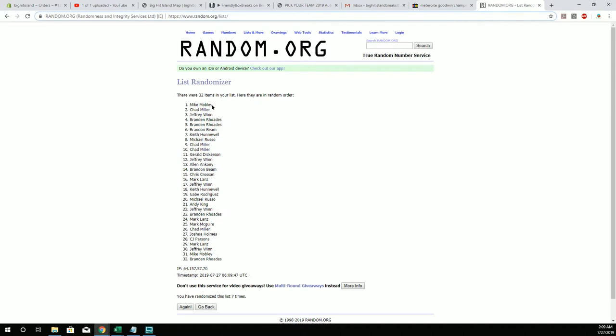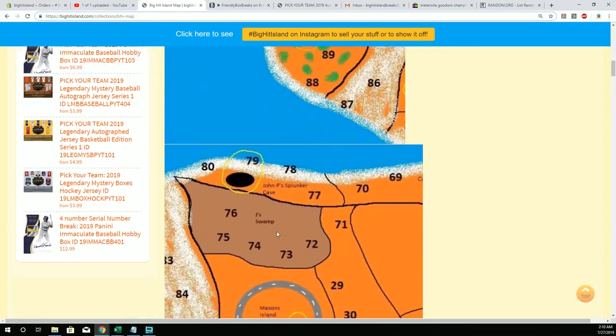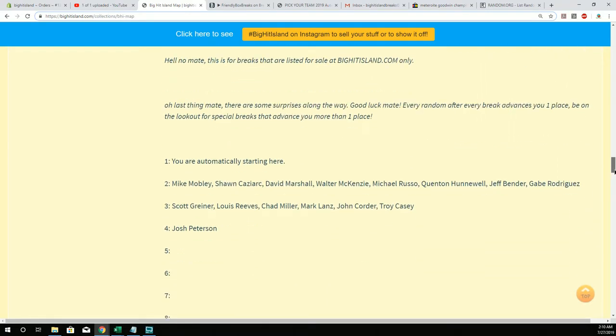Mike Mobley! So Mike Mobley, we get to move you up on the island. Wow, you were waiting for that, weren't you? Like legit, you were waiting for that. All right Mike, you're on space number two currently, so you're about to be advanced to space number three. Mike, you're going to move up, buddy.